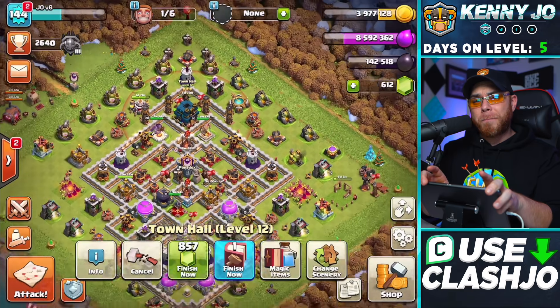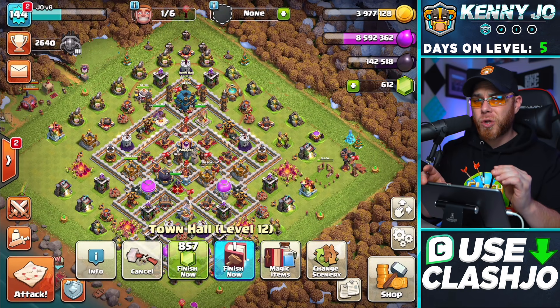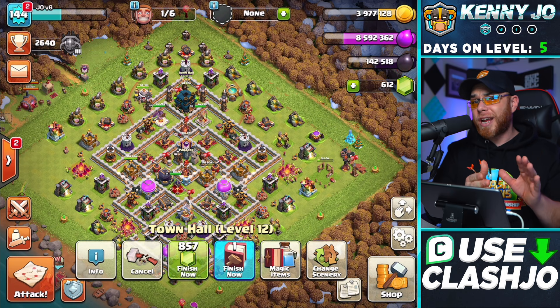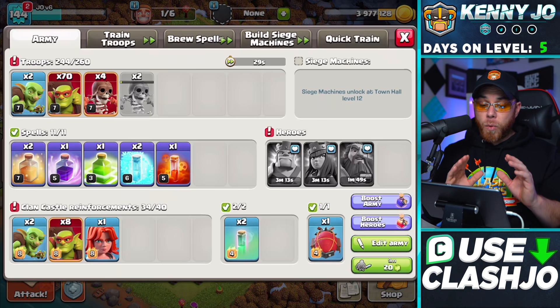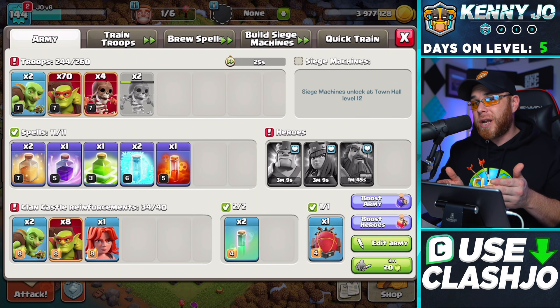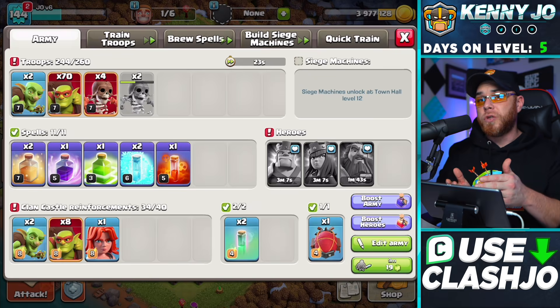We're going to use what is possibly one of the best farming armies at Town Hall 12 — this is basically undisputable. Baby dragons are great and we used them for the first couple of days, but when we cross into this army it's the easiest form to steal resources, which is one of the most critical things about Town Hall 12. I'm going to go out, find a base, and show you an example of what I'm looking for in Masters League.